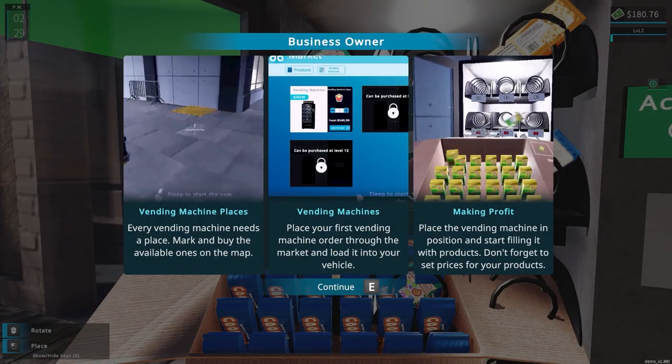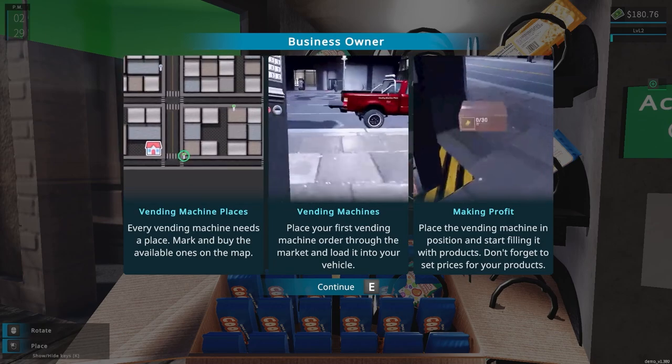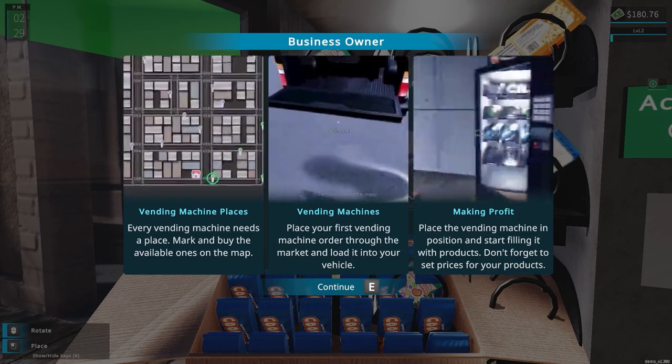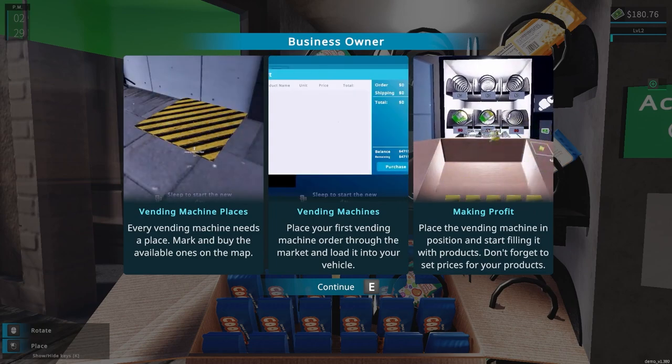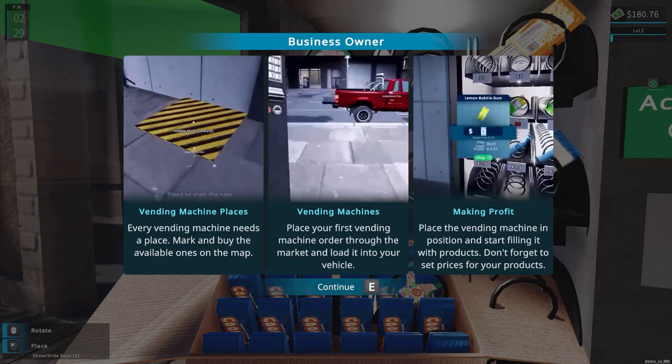Business owner. Vending machine places - every vending machine needs a place. Mark and buy the available ones on the map. Vending machines - place your first vending machine. Order through the market and load it into your vehicle. Place the vending machine in position and start filling it with products. Don't forget to set prices for your products.